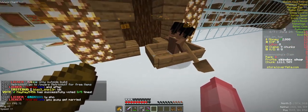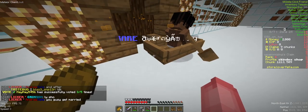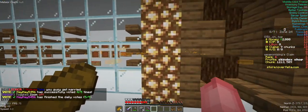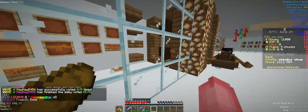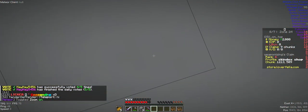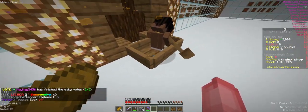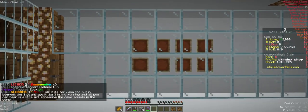It's really buggy to get working, but if there's an item in the item frame — this is an example on the floor, but you can do it with items on the walls too. It doesn't work on the ceiling for some reason. You have to try to get your boat back up against the item frame.